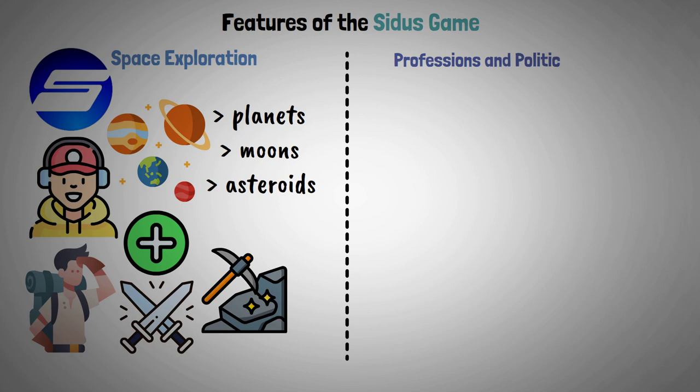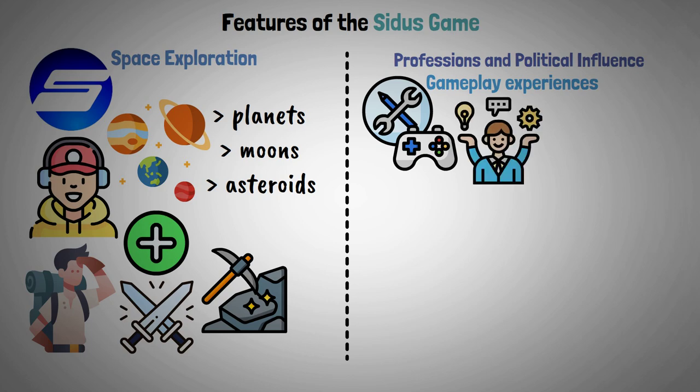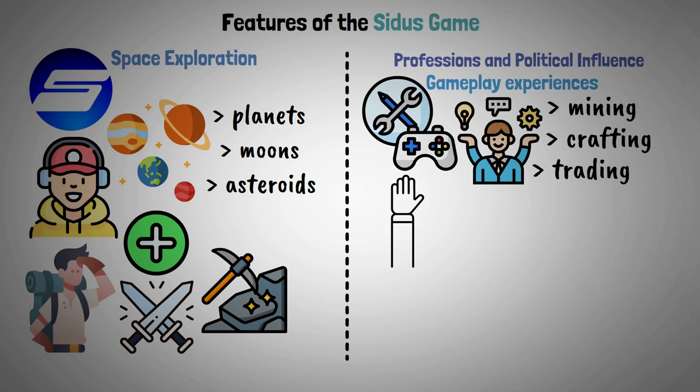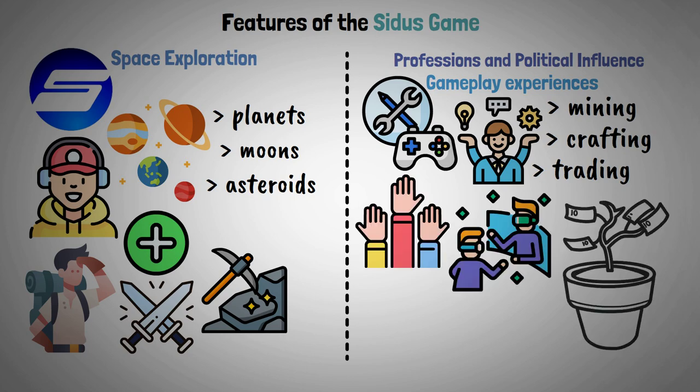Professions and political influence: gamers can customize their own gameplay experiences by specializing in different professions like mining, crafting, or trading. Participants also take part in the political structure of the metaverse, influencing its growth and direction.